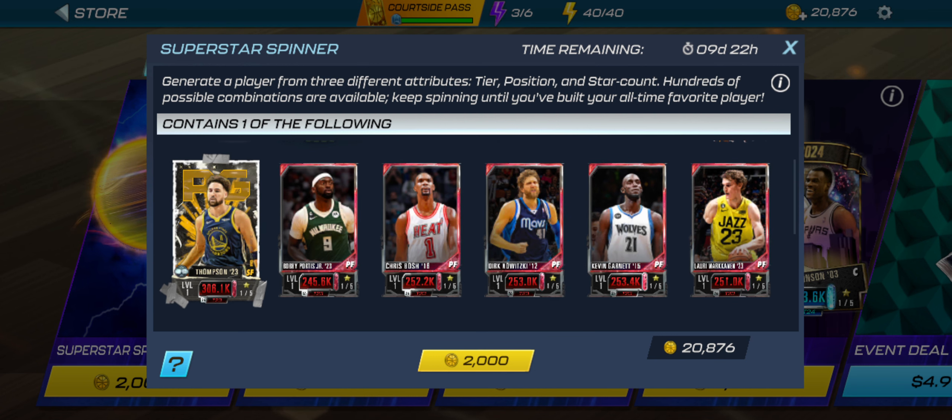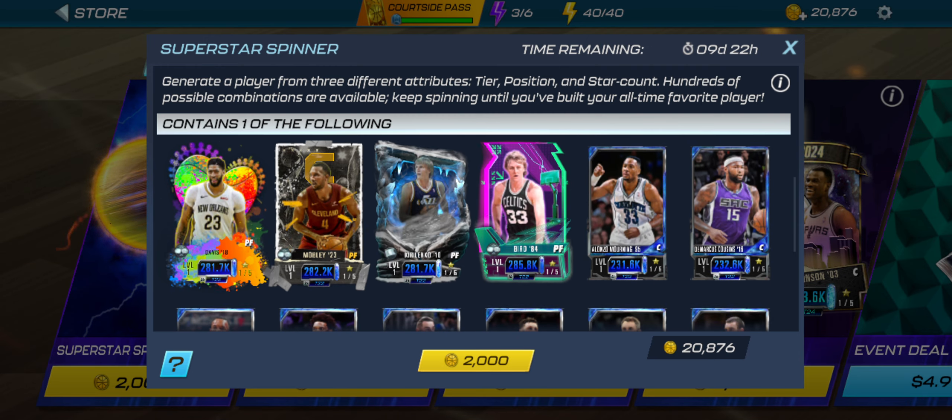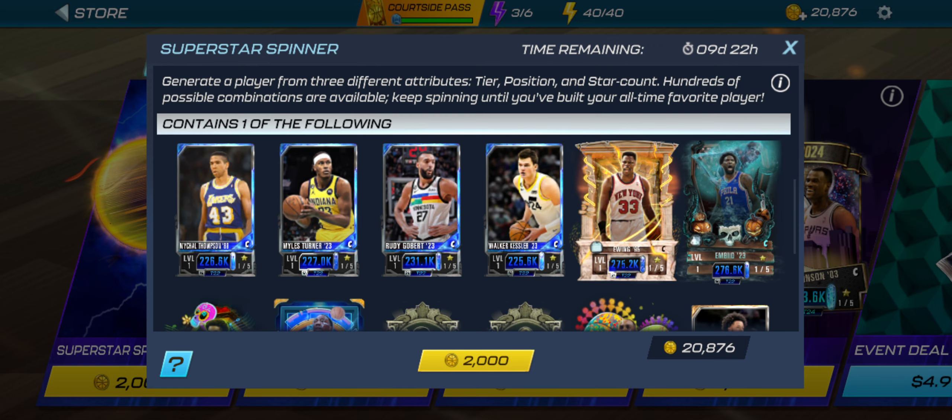We're going to get the Wimbanyama this event. Are there any blues I would like? I already have one of those Currys so I might take that Curry. Kyrie Irving has been really good — I've used him in events, I have one but I might take a second one. That Alexander would be nice. That's kind of why I'm showing you guys my tactics first before just jumping in. I already have that Doncic. What are the other blue ones? We're going to get that Maxey. Another James is okay. Really I'm hoping for the top two tiers, but I just want to know what I'm getting into before I dive in.